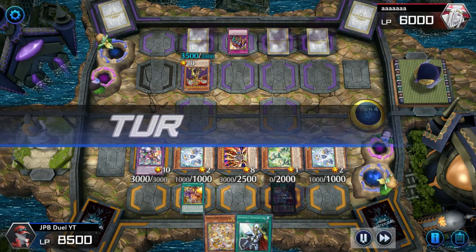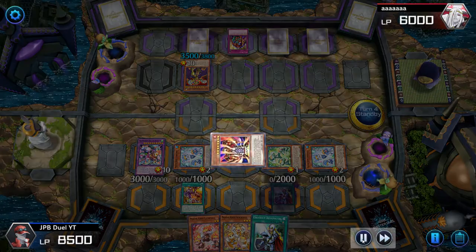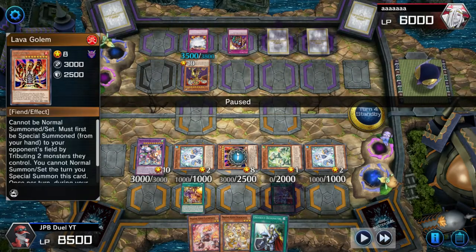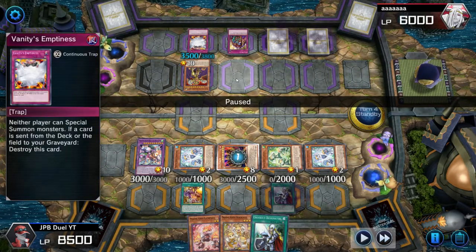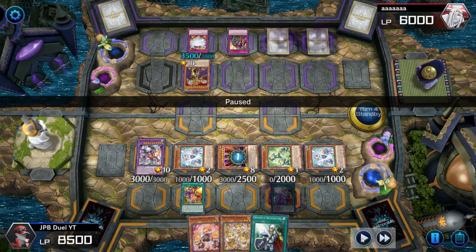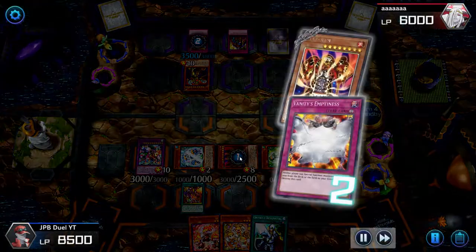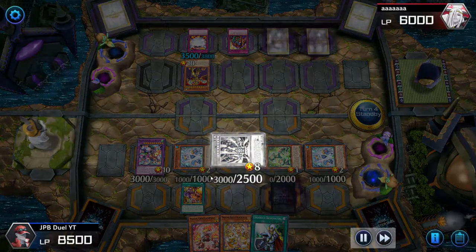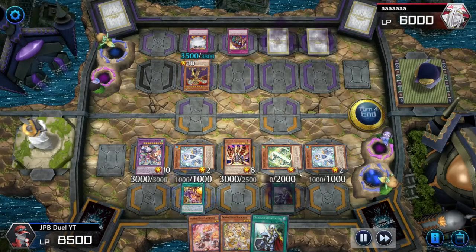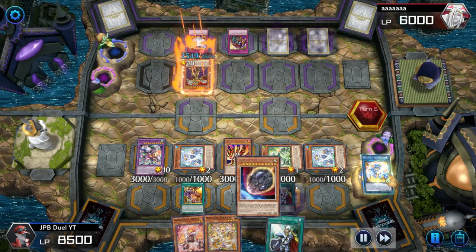He activates Conquistador plus Aquaro, sets down the Scarlet plus another Elixir on the field, and ends his turn. It's my turn — I draw into a Prank-Kids Lamp Seize. Sadly, the Lava Golem starts a chain link and he chains a Vanity's Emptiness to the Lava Golem's chain on the standby phase, so I can't go into my Totally Awesome. I'm stuck with the cards I have on the field and have no way to send a card to the graveyard to pop the Vanity's Emptiness.